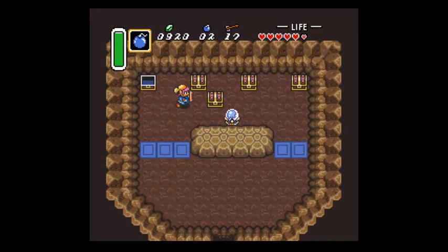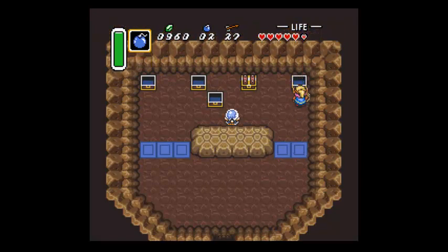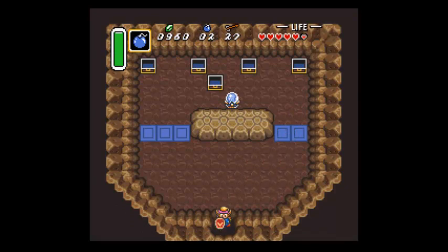More chests! Money, money, arrows... come on, something good. Money. Titan's Mitt - not that we needed it.